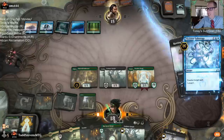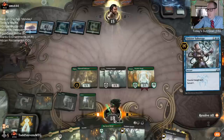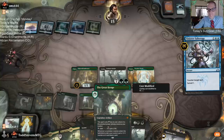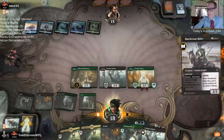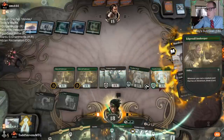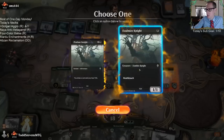Edgewall Innkeeper is so much value — it's pretty ridiculous. This is the value engine? I mean, everything's vulnerable to Innkeeper, but especially a counterspell deck. It's like, what are you supposed to do?